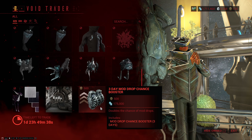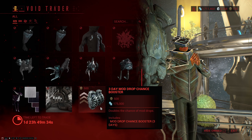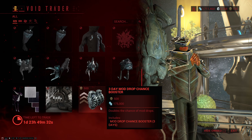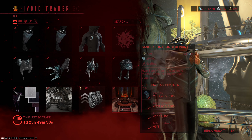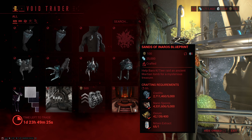Then he decided to bring the evil booster of doom, aka the 3-day mod drop chance booster. If you want to farm some mods, pick this up — though it's 500 Ducats, yikes. The final item is as always the Sons of Inaros questline blueprint, which is the item you need if you want to get Inaros.